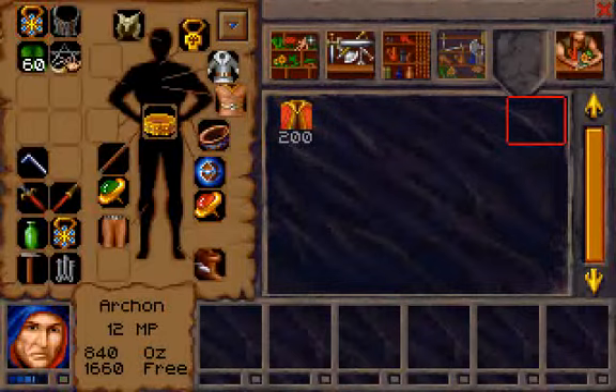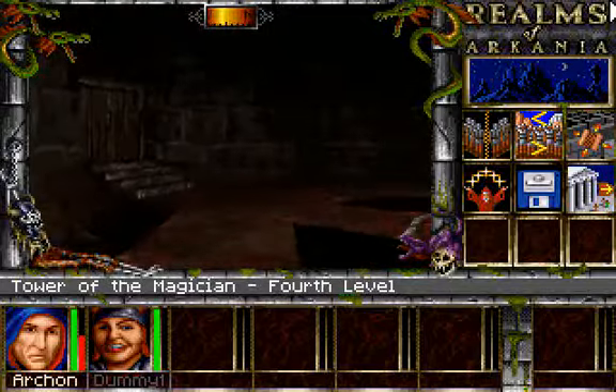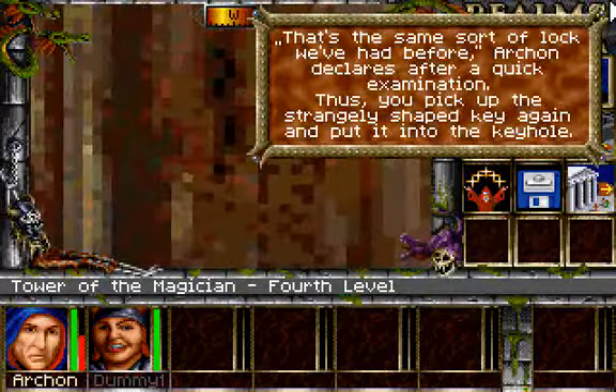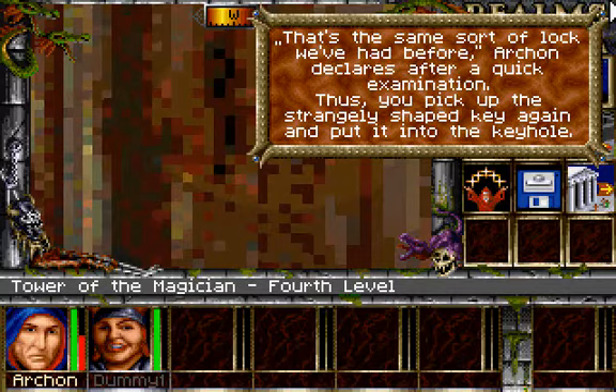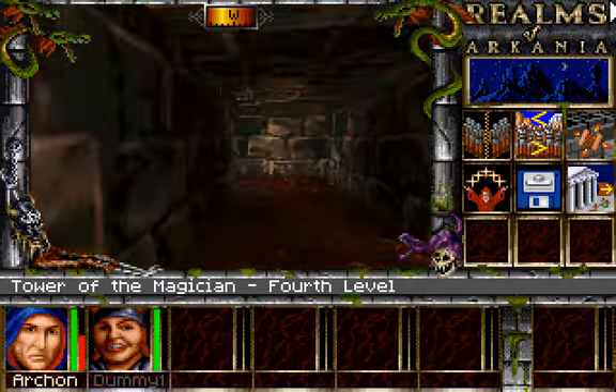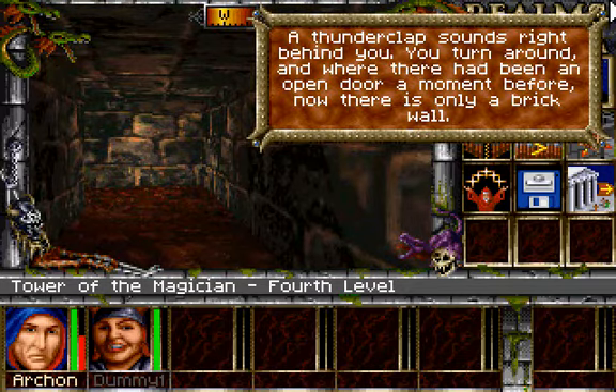So let's see, let's go this way first. 'That's the same sort of lock we've had before,' Ashen declares after a quick examination. He picks up the strangely shaped key again and puts it into the keyhole. Let's go this way. A thunderclap sounds right behind you — you turn around, and where there had been an open door a moment before, now there is only a brick wall.